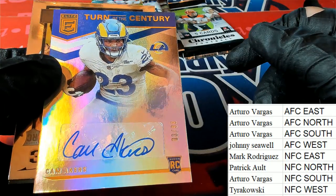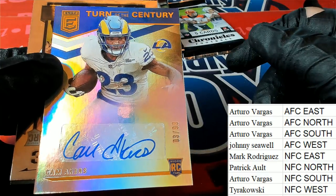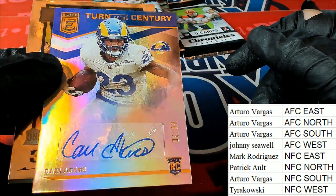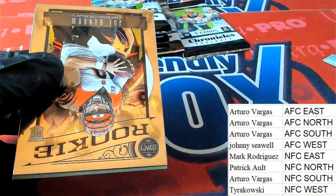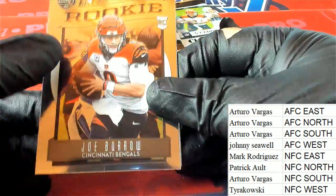NFC West — Cam Akers rookie autograph. Turn of the century elite card, wow — nice hit there. Terkowski pulling some heat right there with the turn of the century. And then we got a Joe Burrow rookie here for Arturo.